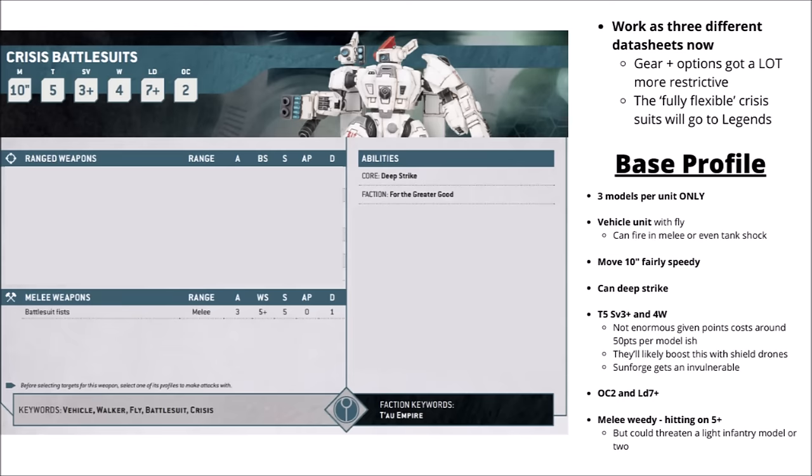For the base profile of the crisis suit, it's the same between all units — they just change up their weapons and special rules. The crisis suits are a vehicle unit with Fly, despite being small ones with only four wounds. That means they'll be able to fire within melee with Big Guns Never Tire, and it even gives them access to Tank Shock as well. A 10-inch movement makes them fairly speedy, and they get the Fly keyword to potentially move over enemies if they need to.